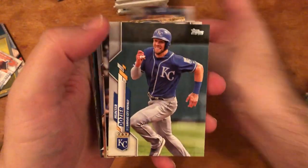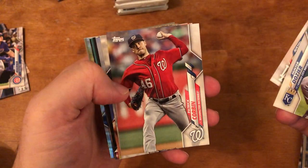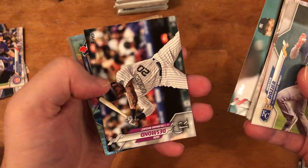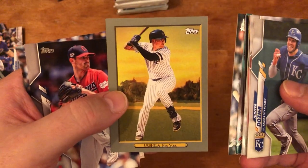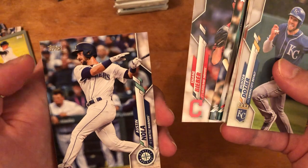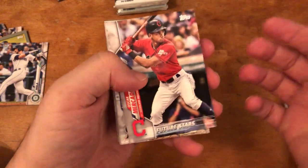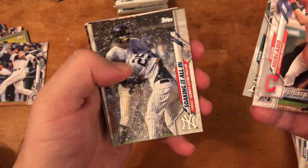Third pack: Dustin May — he's one of the bigger rookies to find in this set, that's a good one. Hunter Dozier, Nico Hoerner, Justin Turner, Patrick Corbin, Jesus Aguilar. We got a Rainbow Foil card — that's cool. Turkey Red — this must be like one per pack, it seems. Urshela, Shane Bieber, and Austin Nola.